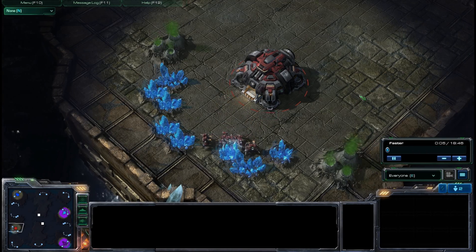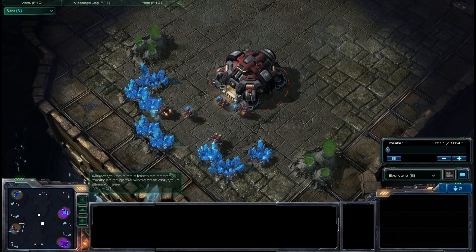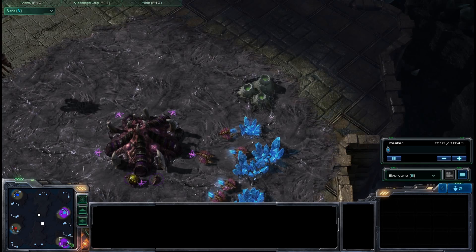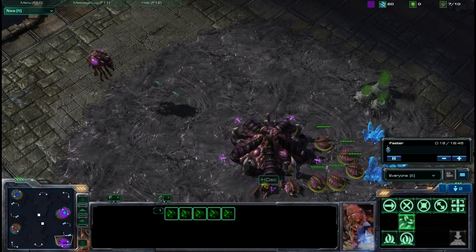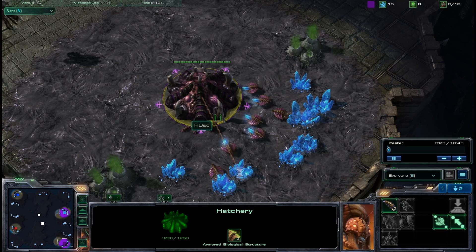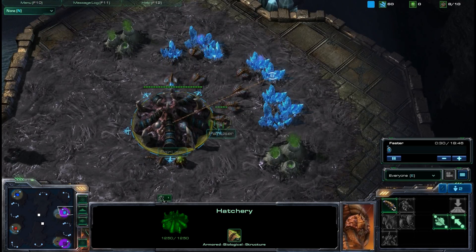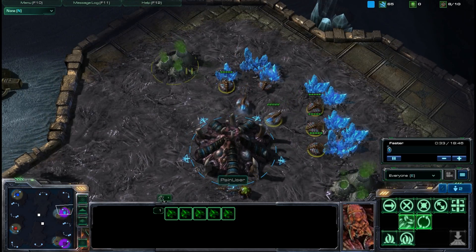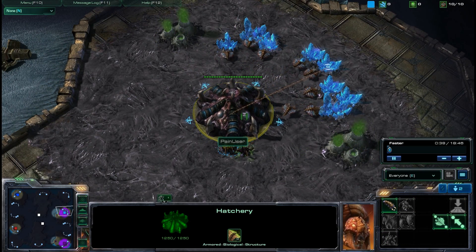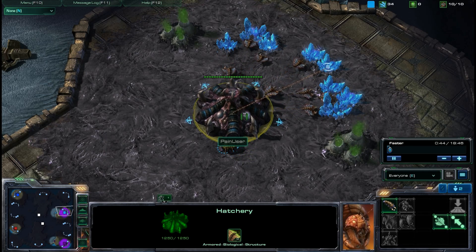Hey guys, this is HD, and today is going to be a very special commentary. It is actually going to be a 2v2, so not going to be the HDH Invitational or any 1v1 pro gamers or anything like that. Instead, going to have yours truly, HD, right here, spawning as the Purple Zerg. My teammate, none other than Painuser, who's actually going to be playing off-race today as Zerg as well. So that might already have some of you guys wondering, what kind of zany strategy do we have cooked up for you guys today?